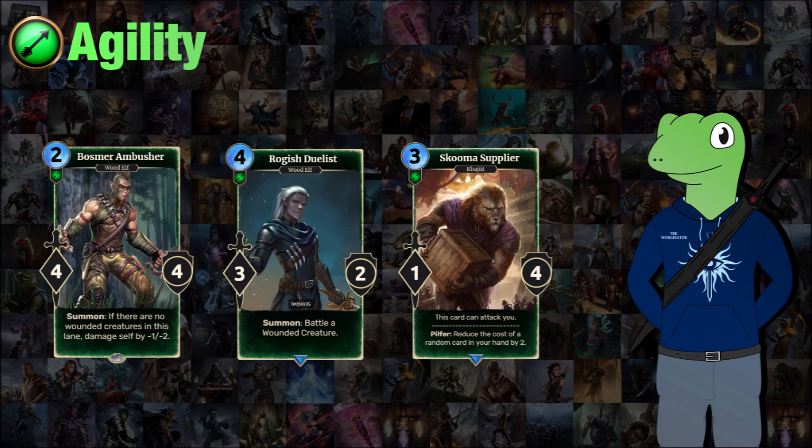Finally we have the Skooma Supplier, one of the first cards I made back in January. It's a 3-cost 1/4 which can attack you and when it pilfers, it will reduce the cost of a random card in your hand by two. I think it might actually be understated for that — maybe lower the health and buff its attack if it's going to reduce a card in your hand by two. Because it's random I think that allows it to be a bit simpler, and the fact that it can attack you adds a very weird level of play.